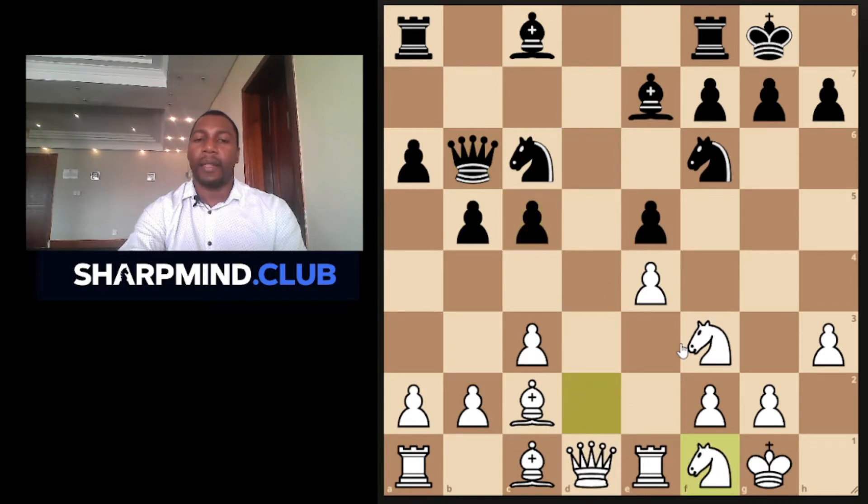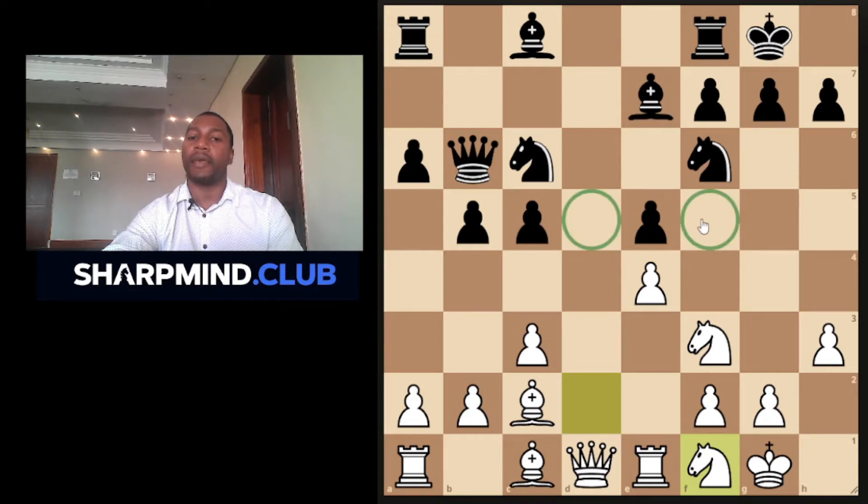This is all standard now. If I may ask you — what type of center do we have? We have a fixed center, which means white is aiming for d5 and f5, whilst black would be aiming for f4. I don't see how black can easily occupy d4 for now because of the pawn on c3, which means white has a better chance of occupying those squares because he's targeting two of them and black is only targeting one.